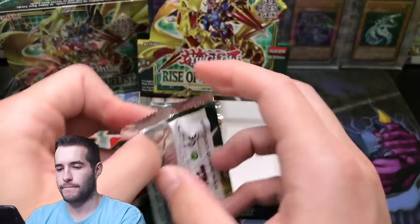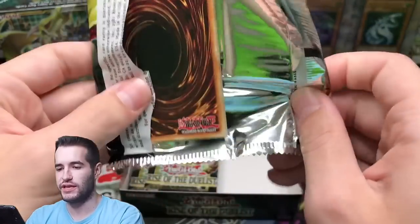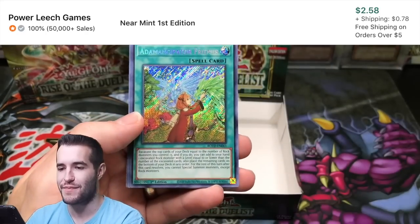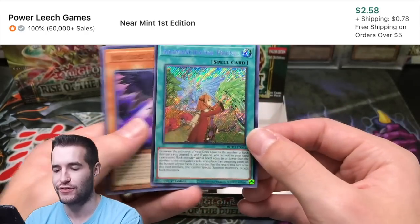Can we pull it? D.D. Crow, let's go! D.D. Crow, let's go! D.D. Crow! Add Emancipator Friends — okay. There's our other secret rare.